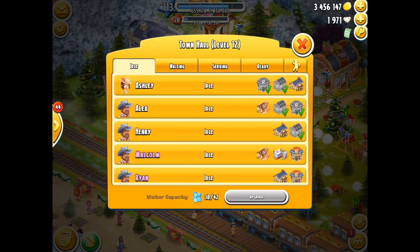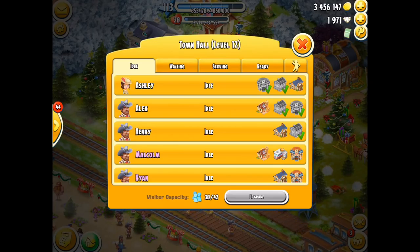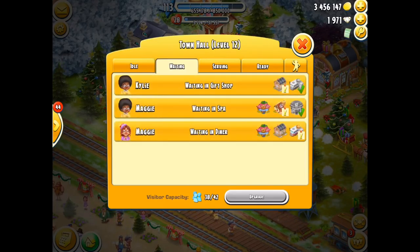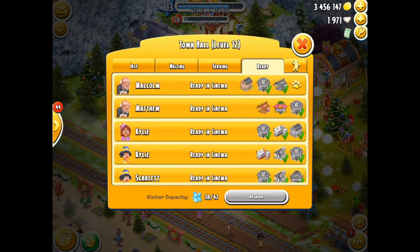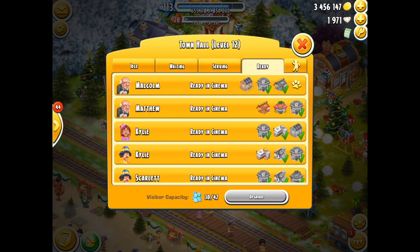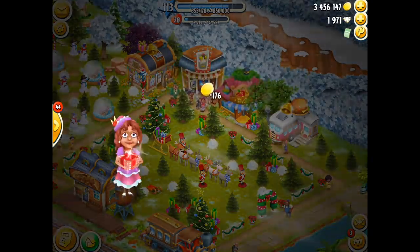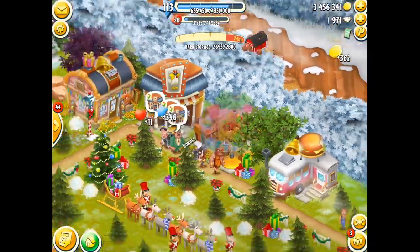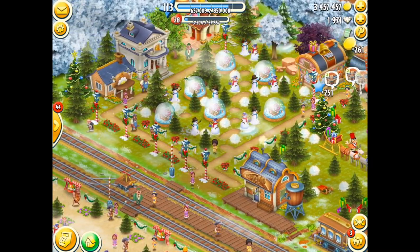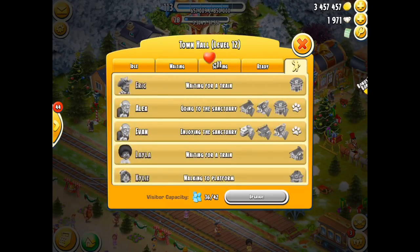You can see here that I've got 38 of 42 passengers, so there is space within my town for more people. What I can do is go and ask my hoodies — I can go to my hoodies' towns and then pick up passengers. But all I can do at the moment is pick up from one station. I can go to more than one station, but I can only pick up from one.